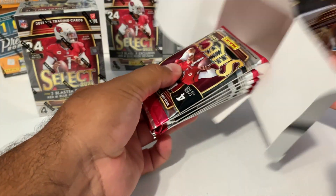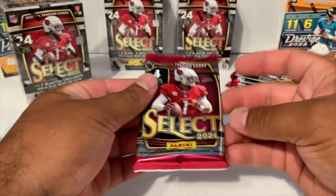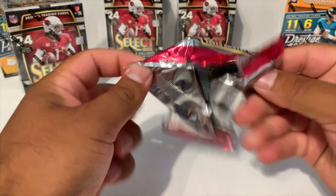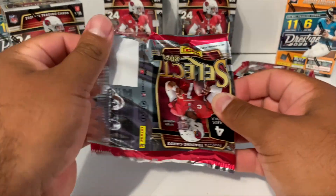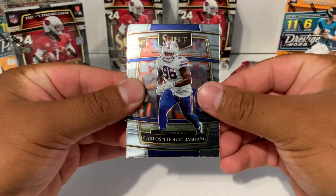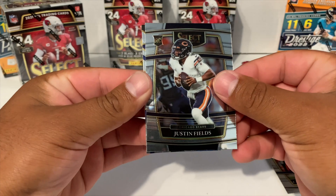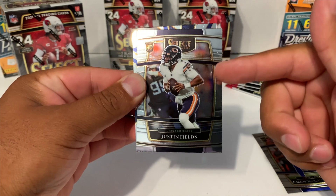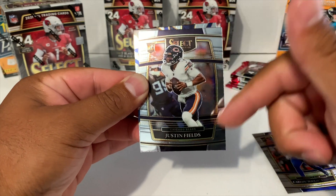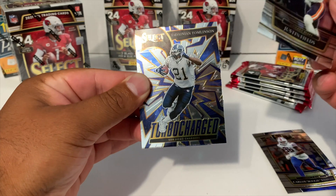Got this one — let's put these right here and go. Looks like our die cut is going to be at the end. We got Carlos Boogie Basham, and we got Justin Fields on the concourse. One thing I do like — I'm so glad they didn't make these cards blue. They kept them in this silver chrome color, because I'm not a big fan of the blue ones.